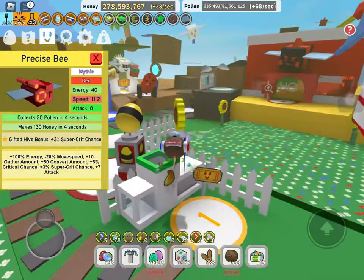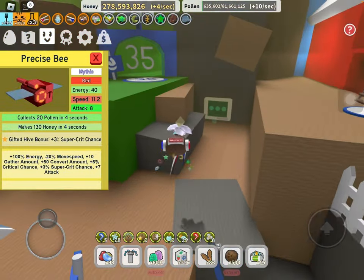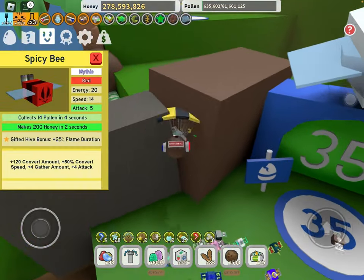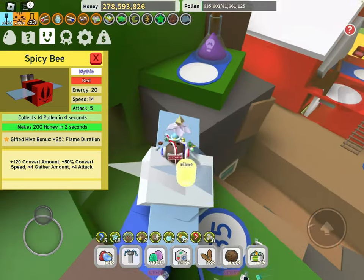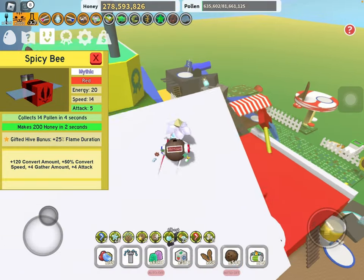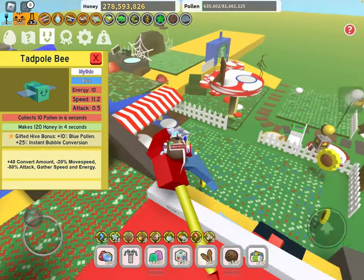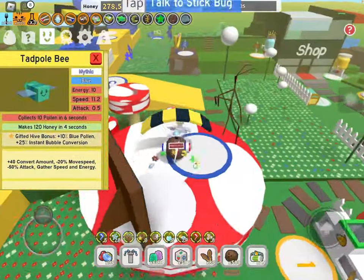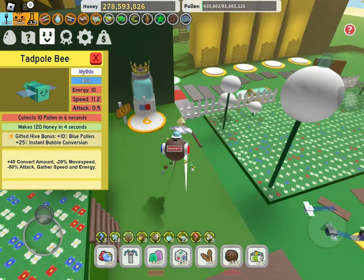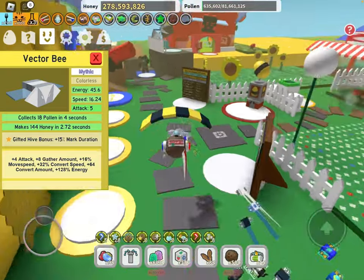If you do get a Precise Bee in the early game, definitely keep them — don't replace them. Spicy Bee is very situational; it's more like the Buoyant Bee — unless you're going for a specific color right away, you just get the gifted one for the SSA and that's about it. Same thing with the Tadpole Bee — pretty useless unless you have it gifted, and it's not really that useful aside from the SSA for blue hives.